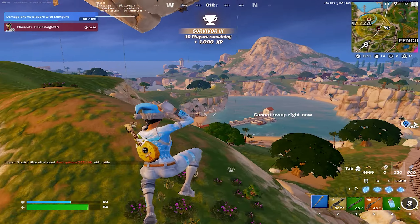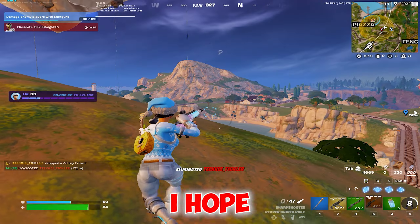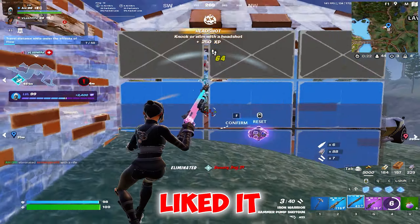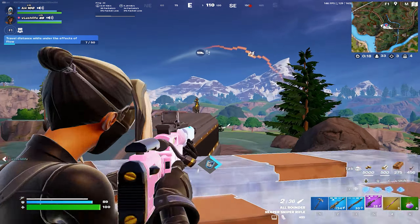You've got a free launch pad out or a zipline if you prefer — I recommend the launch pad because it gets you more range and it's less dangerous. I hope you guys enjoyed this video. If you liked it, hit that like and subscribe button. It helps your boy out a ton. Peace.